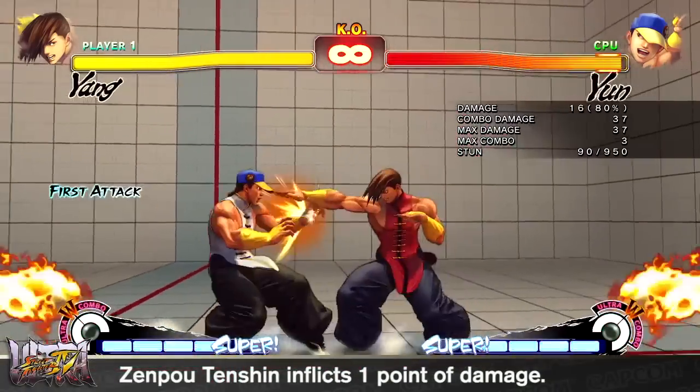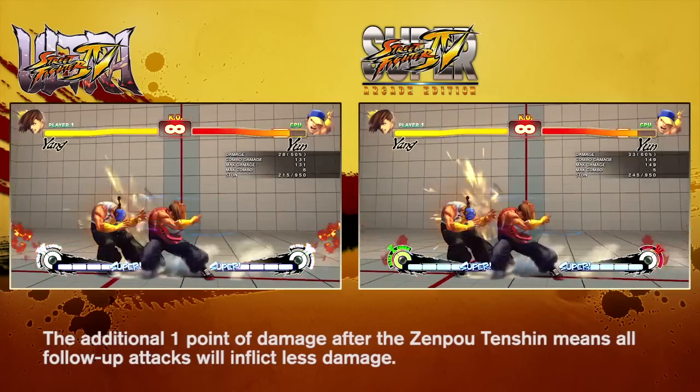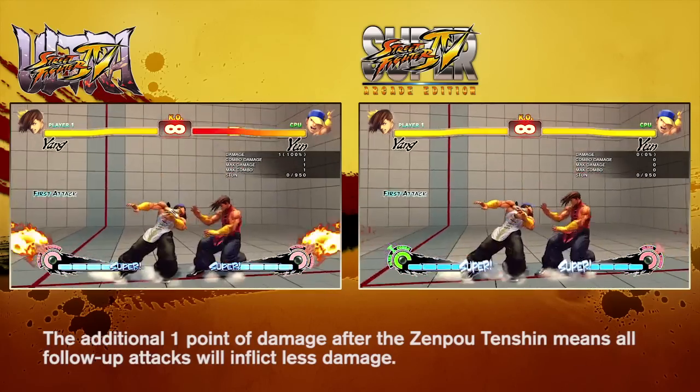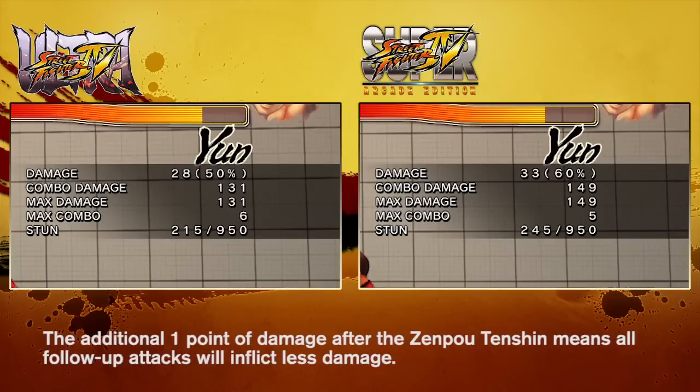Yang's command throw provided him too much reward, as the damage after a successful command grab was the same as if the opponent wasn't blocking. As this is essentially an unblockable attack, one point of damage has been added when the throw is successful. This means that all additional hits following the throw will now do less damage.